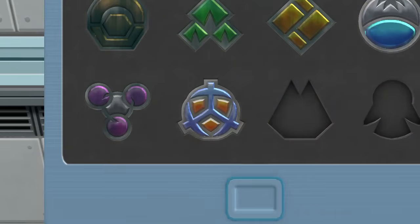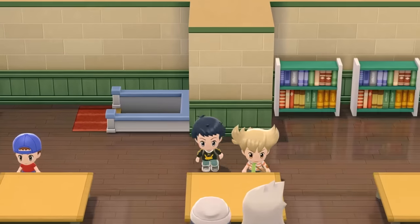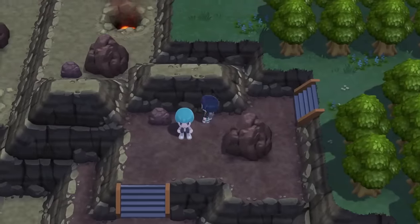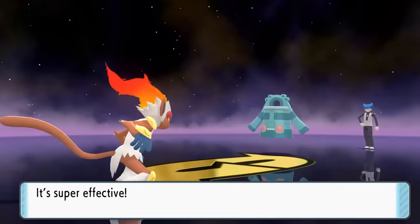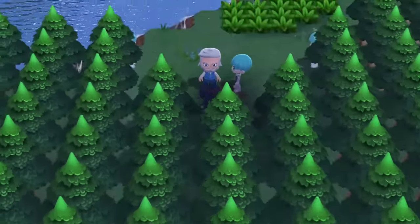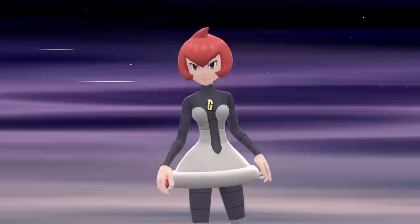We then head to the Canalave Library where we learn that Team Galactic are up to something. We run around different lakes, battle Grunts, and stop Team Galactic members. We run into Commander Saturn and force him into a battle — his Bronzong falls to a Flare Blitz, then we're mostly sweeping through the rest of his team. We run over to the next lake and save Dawn from Commander Mars, who we also battle — same thing, we just sweep through most of the team. Then it's time to make our way to Snowpoint City.